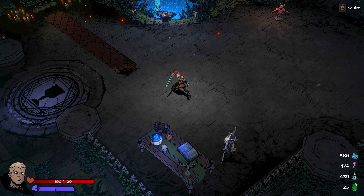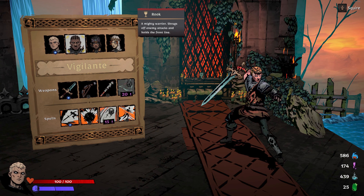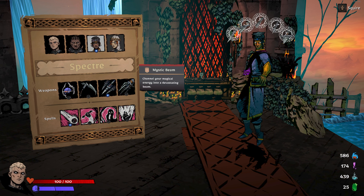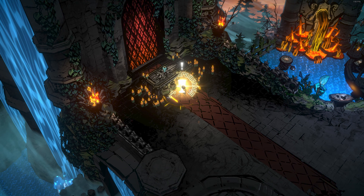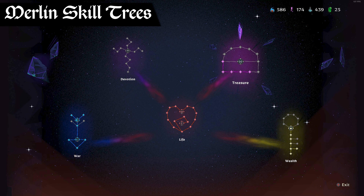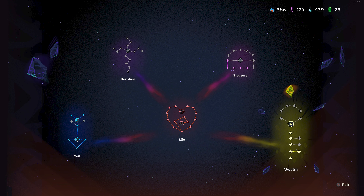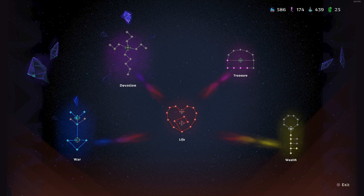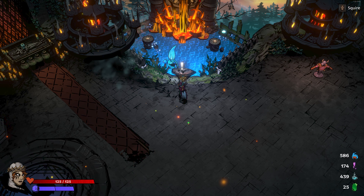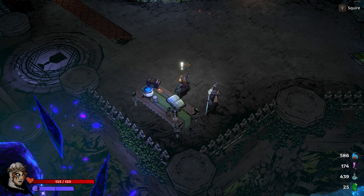Let's go through your currencies. The first is crystal shards — pink shards that look like a tall pillar. You'll use those to unlock weapons and spells for each character, and to unlock the two additional characters. You'll also use crystal shards to unlock nodes in Merlin's upgrade trees for the first time. When you start, you only have access to the life tree; it's going to take roughly 10, 20, or 30 to unlock the others.